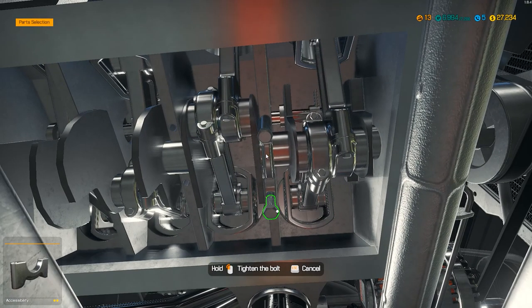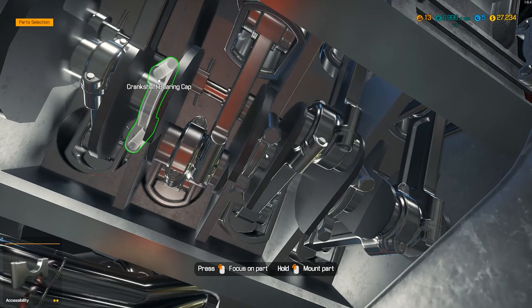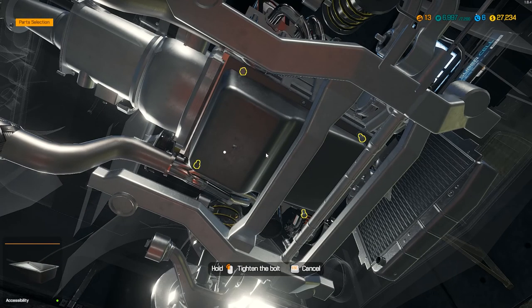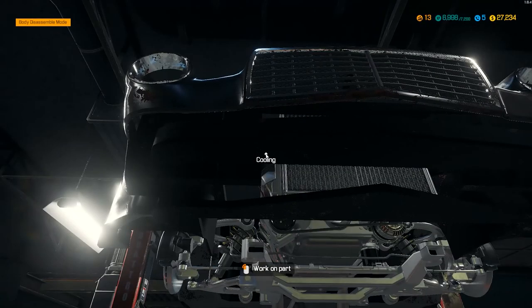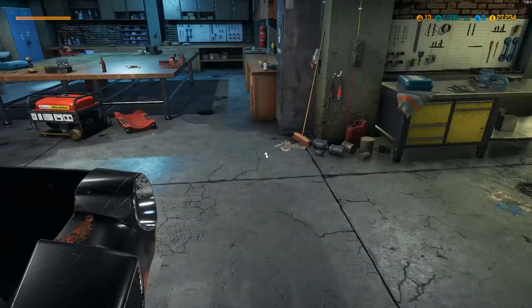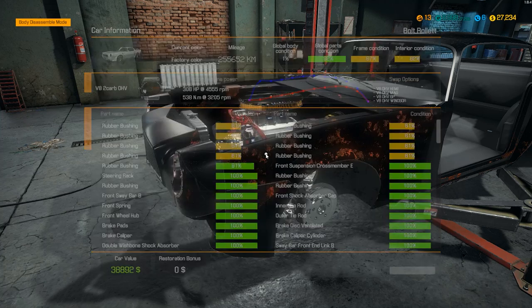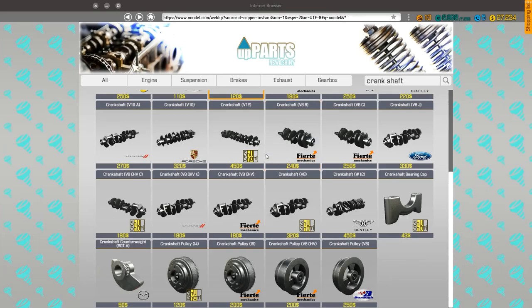Let's put the bearing caps in — one more — now we can put the oil pan on. There we go. Oil pan's on, starter's on, oil — everything's on. Let's lower this thing. The other thing that's missing is I don't have wheels, and that's something to consider. If I look at my value, I'm at $38,000. Global parts condition is 92%, frame condition is good, but I still haven't put the interior back in.